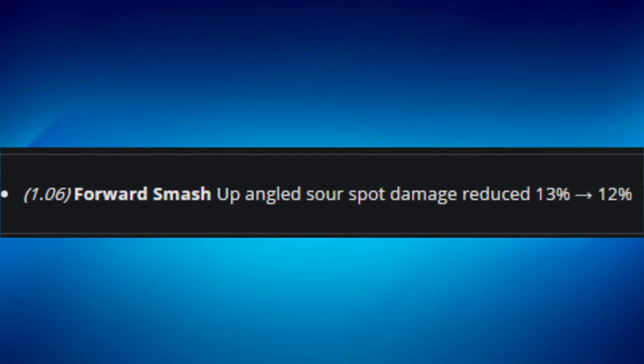For Kirby, they changed his up smash angle on the sour spot, and the sweet spot damage was reduced from 13 to 12. It's a random change — maybe it enables jab locks, but it's unclear what this specifically accomplishes.